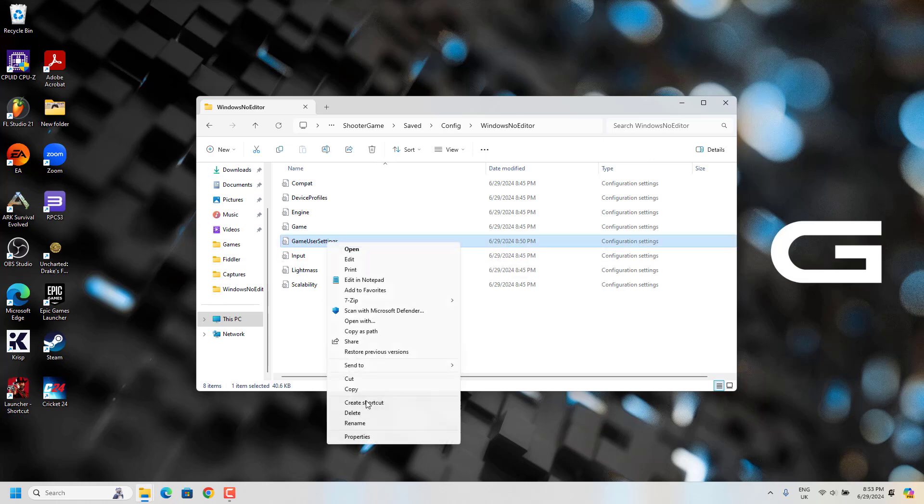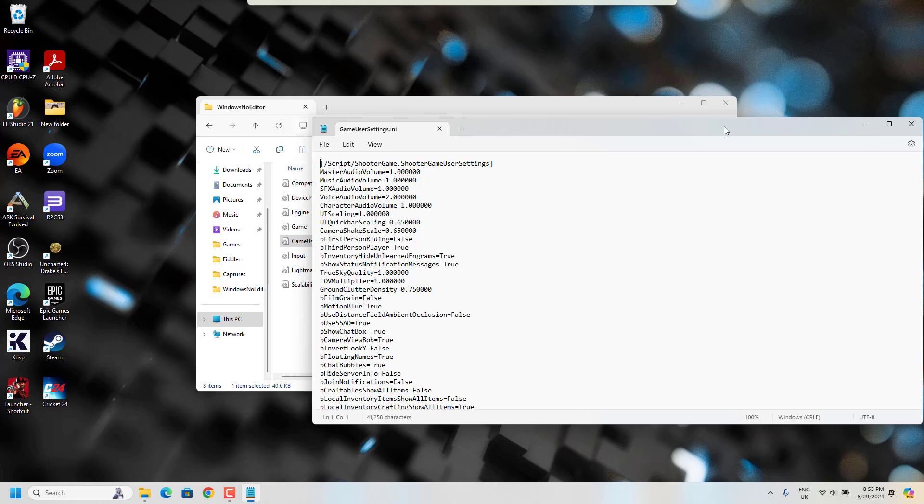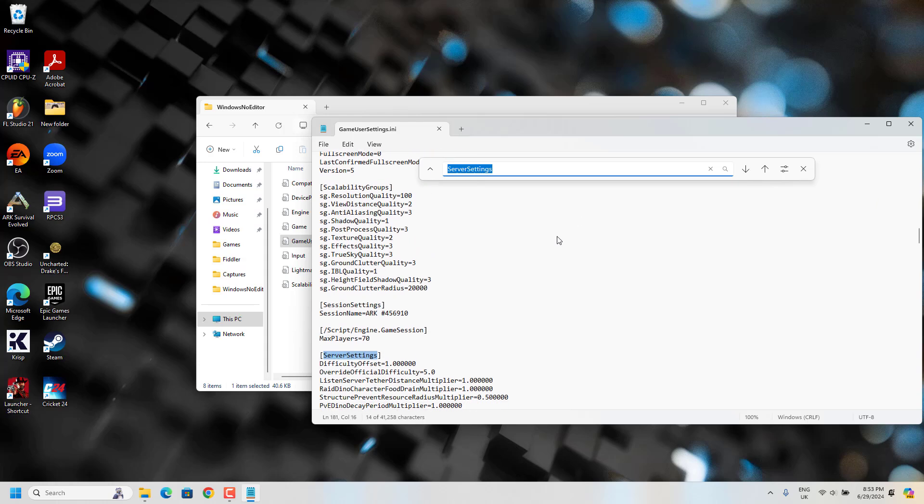Right-click and just click on Edit. Notepad will open. Now you have to search for Server Settings, or you can scroll down and look for Server Settings in this Notepad file.